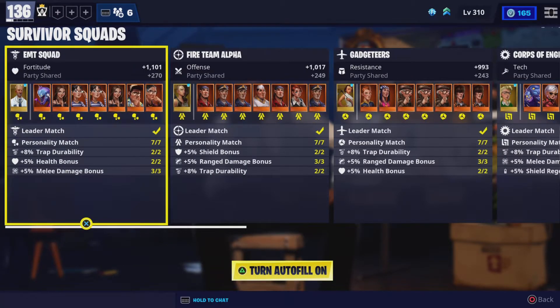Hello everybody, welcome back to another video. Today I'm going to explain to you how to increase your power level in Fortnite Save the World. As you can see in the top, power level 136.